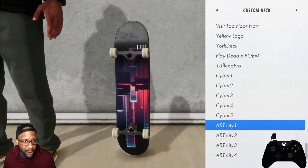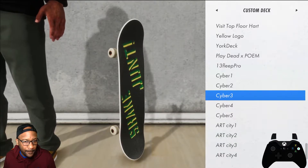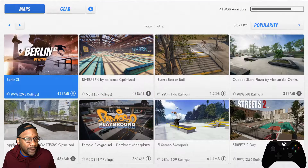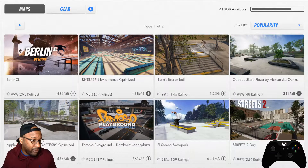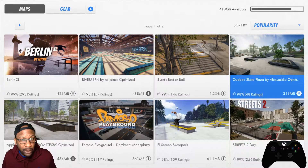Pretty easy. And if you want a map it's pretty much the same thing — just click on the maps. I'm on PC so we got a little bit more maps to choose from, but they're nothing we haven't had before, so it's like we didn't get anything extra that console didn't have.